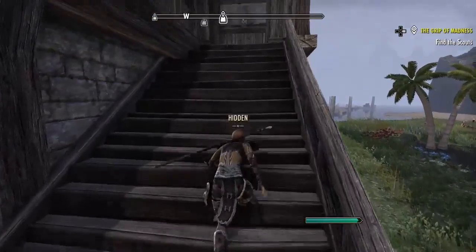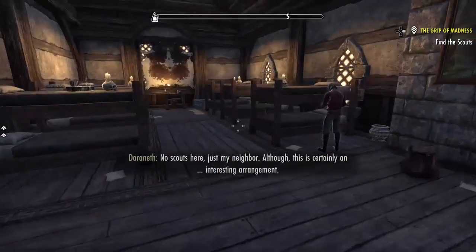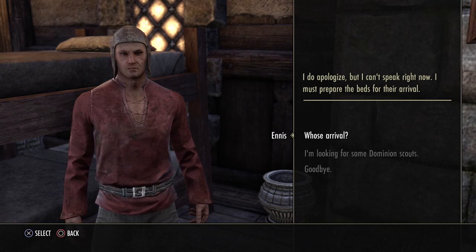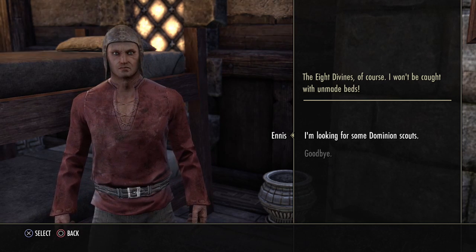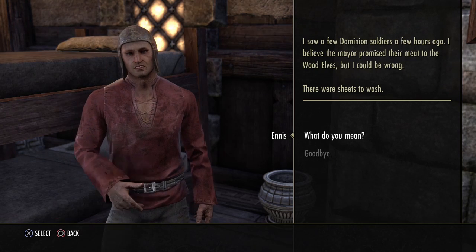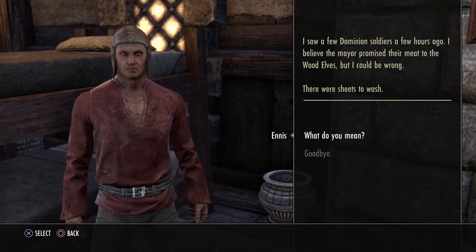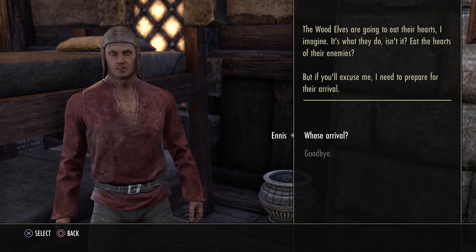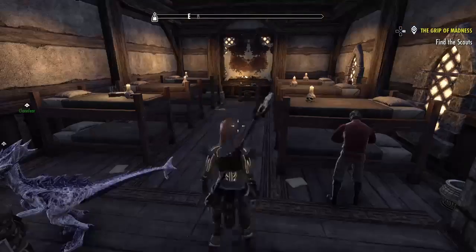I prefer not to have to kill any of the townspeople since they aren't technically aggressive. Another NPC: 'I can't speak right now — I must prepare the beds for their arrival.' 'Whose arrival?' 'The Eight Divines of course.' I'm looking for some Dominion scouts. 'I saw a few Dominion soldiers a few hours ago — I believe the mayor promised their meat to the Wood Elves.' 'The Wood Elves are going to eat their hearts?' 'I imagine — it's what they do, isn't it?' 'No!' Okay, crazy people.